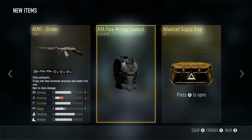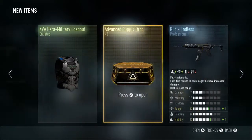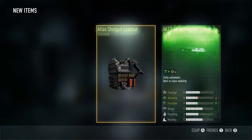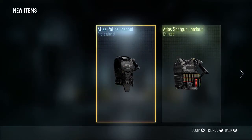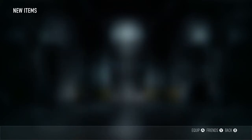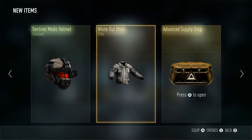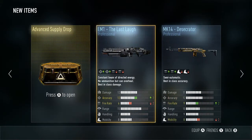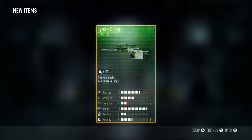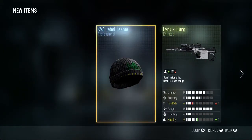I'll take the ASM1 Strider. Atlas Airborne Pants, KVA Paramilitary Loadout. I don't think the Strider is that good but I'll take it — might be good for rushes and Search. AK12 Hair Trigger — not bad. Atlas Shotgun Loadout, Atlas Police Loadout. Two more: can I get the Bal? MK14 Signature, Sentinel Medic Helmet, and elite Whiteout Shirt. Let me see what that looks like — actually I can't see it because I have a loadout on, so it doesn't matter. Last one: can I get the Bow? Nope. Linx Slug, Atlas Airborne Boots, and KVA Rebel Beanie.